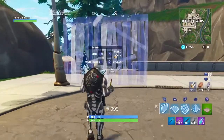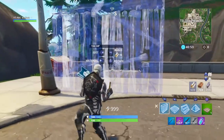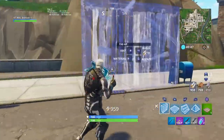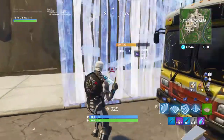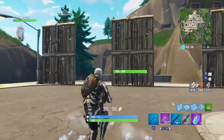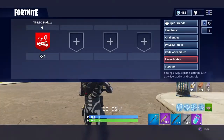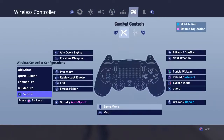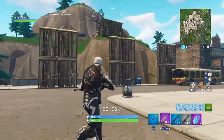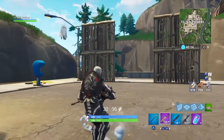I decided to finally make this video. First off, I do not have a regular controller. I have a Scuff controller, it's called a Scuff Impact. You guys can buy one yourself — it's not a sponsored video by the way. I have regular Builder Pro, custom controls, and all I basically did was take out the edit and put it on my right D-pad, and took out squad comms because those are not necessary in my opinion.